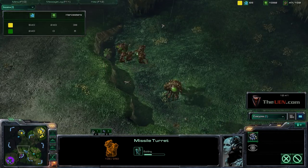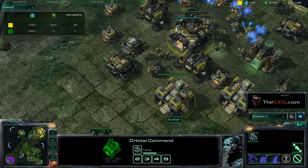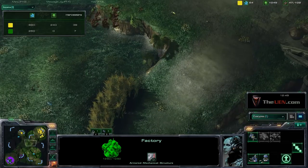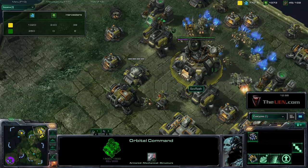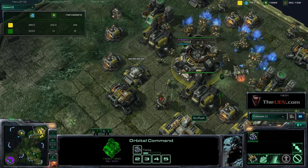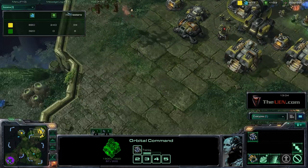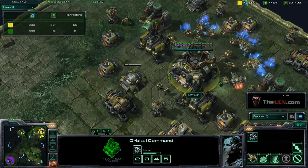I'm just putting down my turrets because those mutalisks are going to kill me if I don't. You want to push out with about six to eight marines and two or three SCVs. Think about the SCV as a meat shield — you really need the SCVs to hold the opponent's zerglings back while you do damage with your marines.